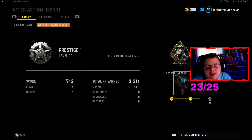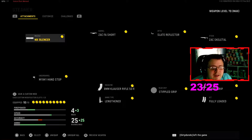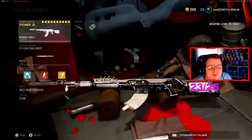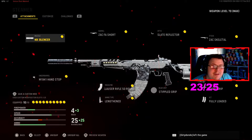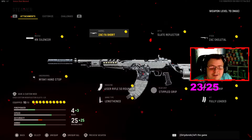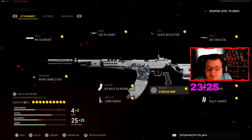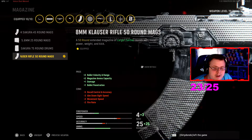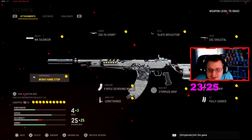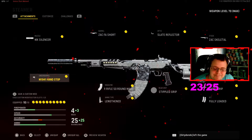This class setup is amazing. We got the Automaton — my favorite gun in the game. The attachments are: XMX Silencer, Zac FA Short, Slight Reflector, Zac Skeletal, Stifle Grip Tape, Tight Grip, Fully Loaded, 8mm Rifle 50-round mag Lengthen, and the N1941 Hand Stop. Be sure to pause and screenshot the video.